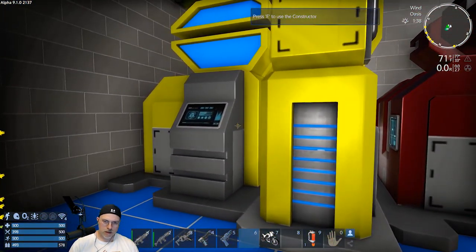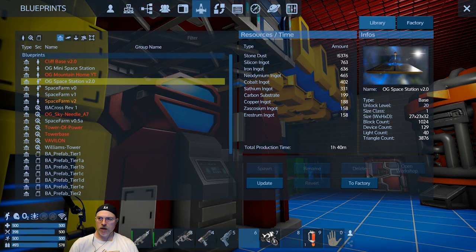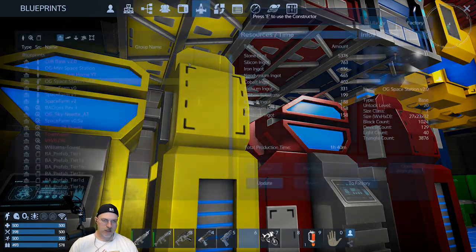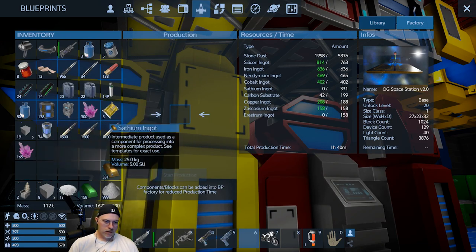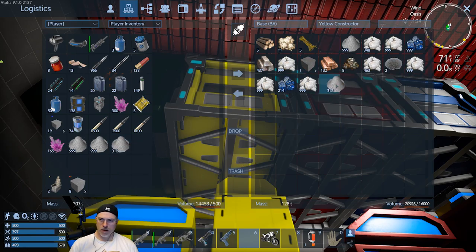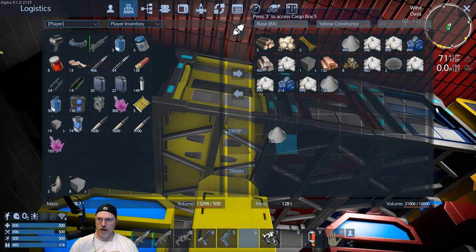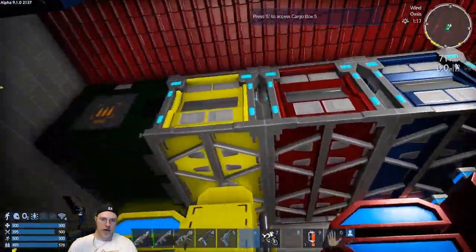The stone dust — oh I just made a million bazillion of that. It wants 5,376. Let's see: one thousand, two thousand, three thousand, four thousand — let's get this stuff in the factory. We need another 2,300 or so. Another 69 it looks like — we'll put a little extra in there. Start production. One hour and 40 minutes for our space station to finish up in the factory. Beautiful — love it when a plan comes together.